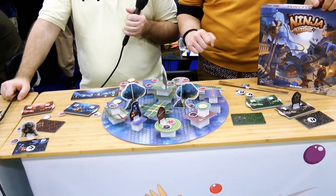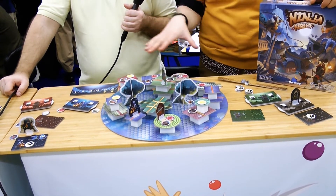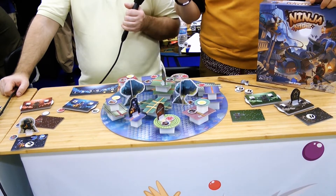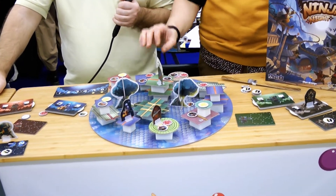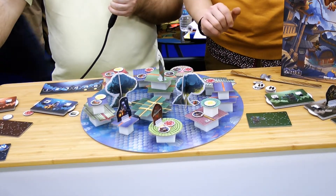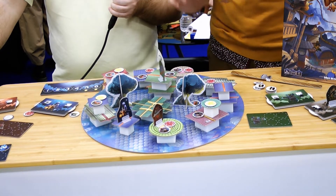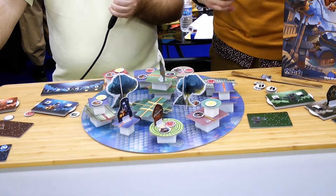You do the setup like this: you place the different houses wherever you want on the board — there have to be 11 houses, and five will have a second level. You also place the two trees, then place the tokens on the roof, place your ninja, and you can start the game.